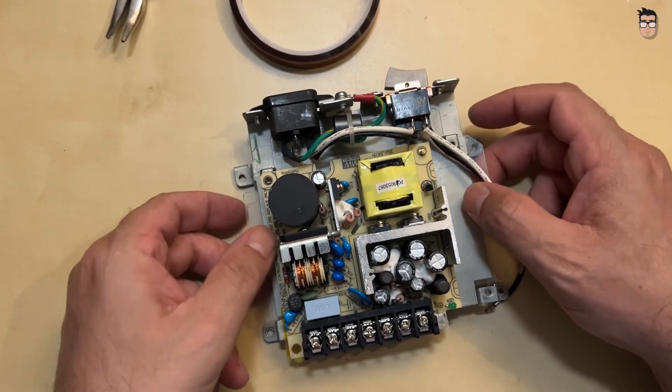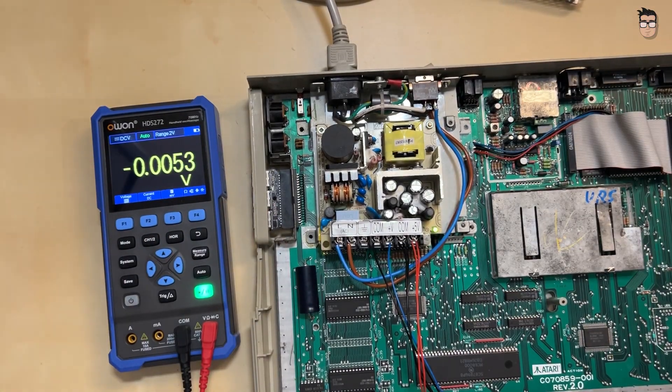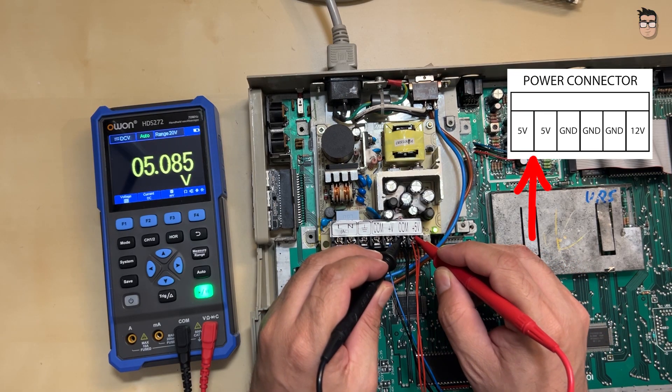Now all that's left is to connect the wires and power it up. We've now connected the AC input and the output connector to our power supply. In the corner of the video you'll see the pin-out for the motherboard connector. But before plugging the power supply into our Atari, let's make sure the output voltages are correct.